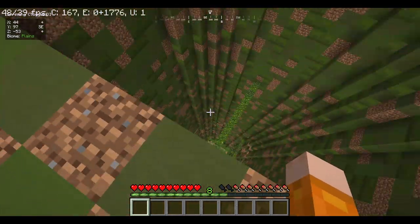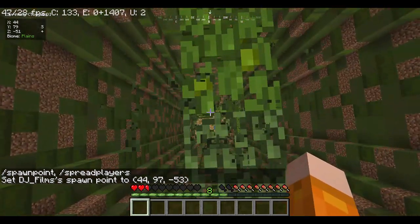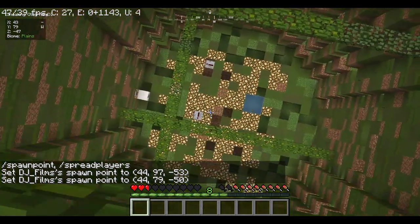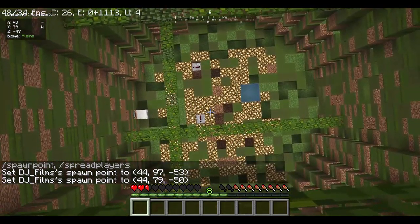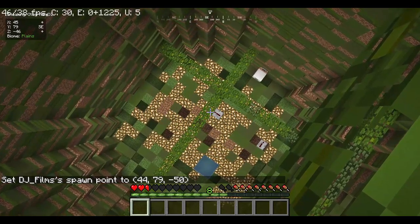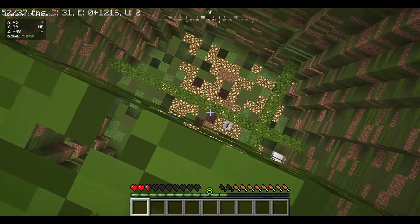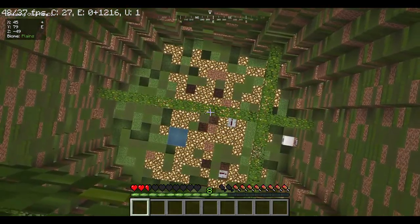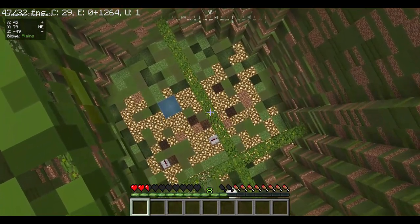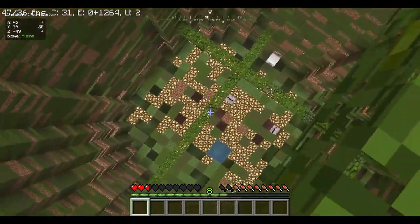We start off with an evil map, do we? This one point is going to be there — that's going to be here. Now we have a more zoomed-in view. Let's see if there's any carpet down there. It doesn't look like it. All those open spots are shulkers — that's why I can see the redstone.